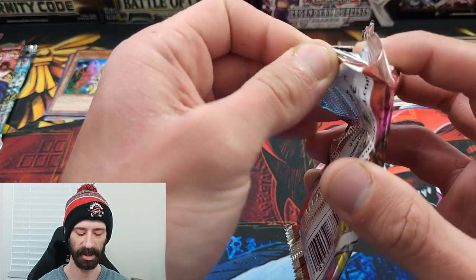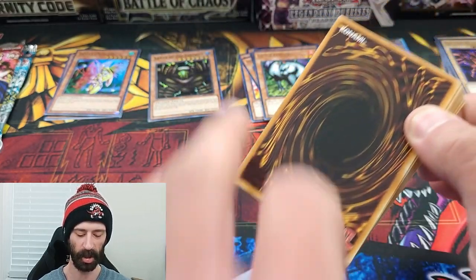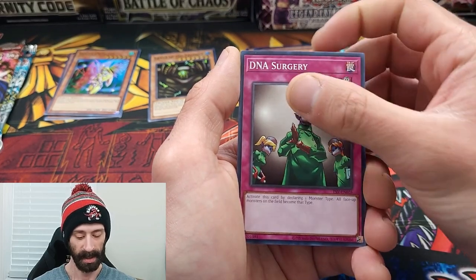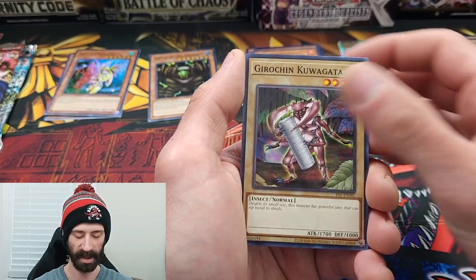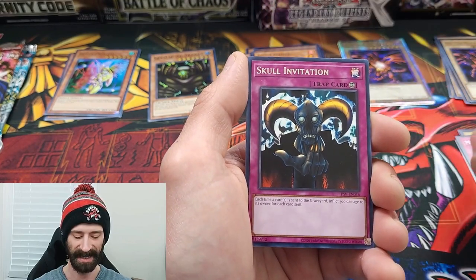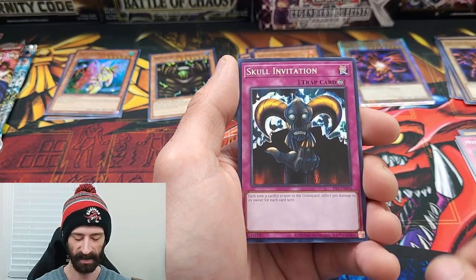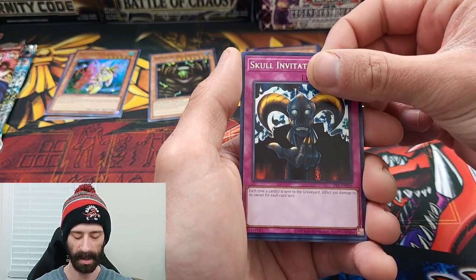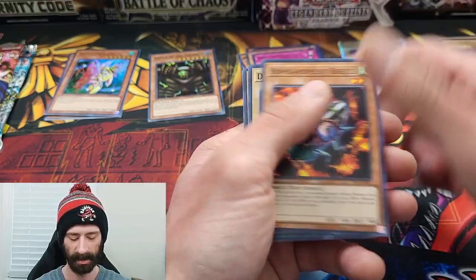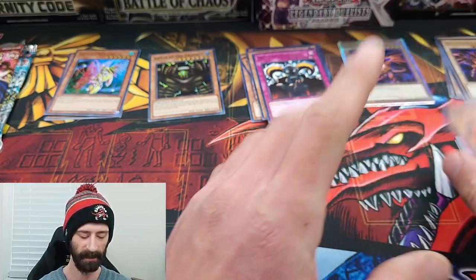The first box of the Legendary Collection I opened, I pulled a Jinzo with the one pack of Pharaoh's Servant that I had. So that's what we're hoping for here — let's see if we can double up my Jinzo luck, probably not. Mystic Probe, Skull Invitation, into the rare — and no foil out of the first Pharaoh's Servant.